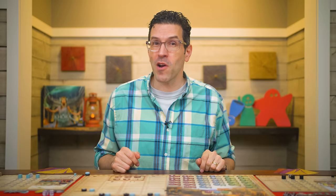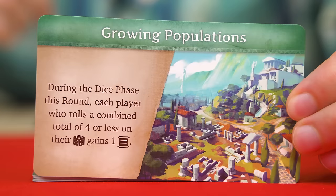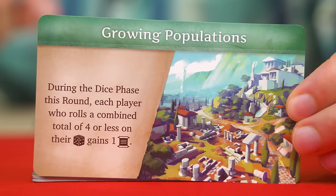The game is played over a series of nine rounds and each round is broken into seven phases, starting with the event announcement. Here the starting player reveals the top card of the event deck, reading its text aloud. Normally this has an effect resolved later in the event phase, but there is one exception: the very first event, which is always the Growing Population card, and it takes effect in the dice phase.